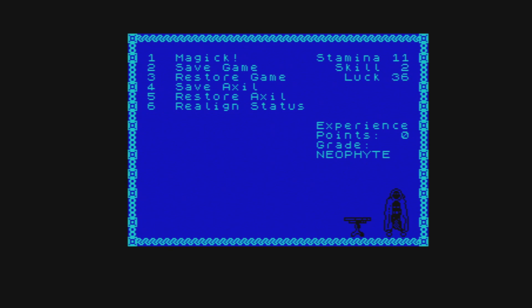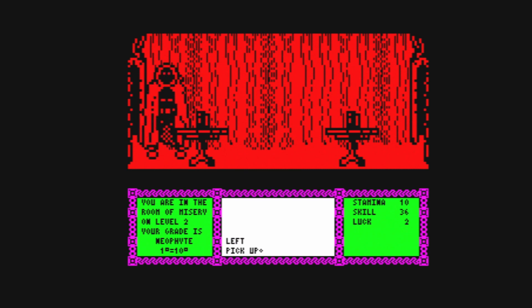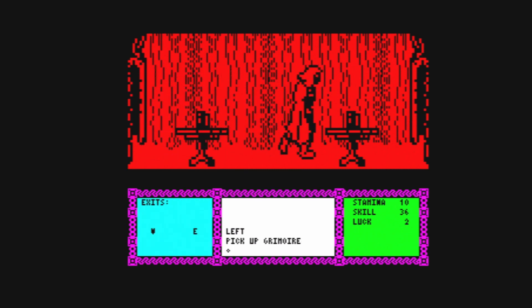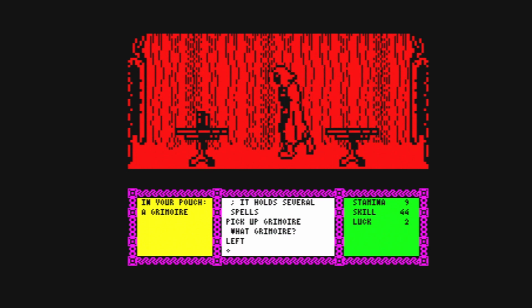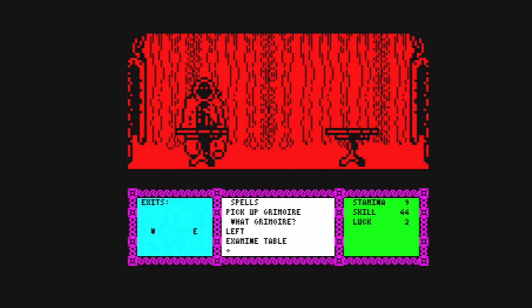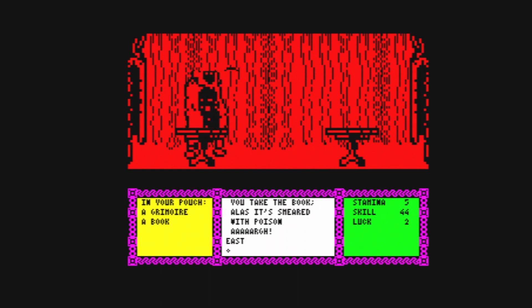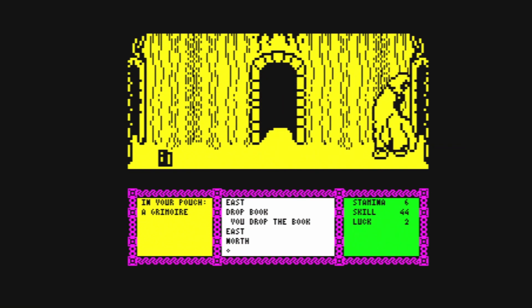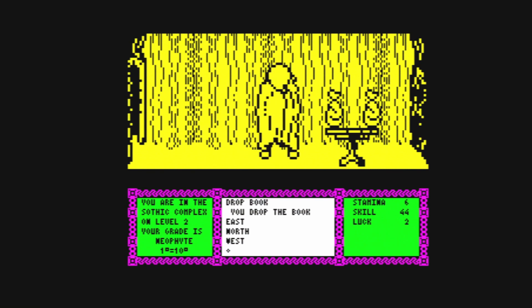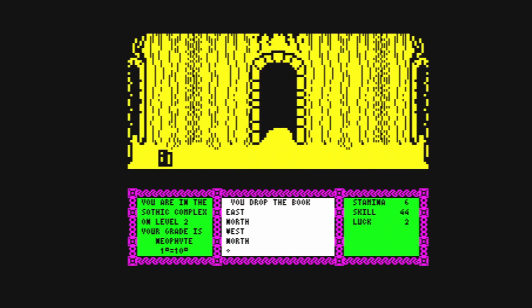Let's realign our axes — we'll have some skill this time. Let's go to the left table. Pick up grimoire. Let's pick up the other one. Let's go to the left. Examine table. It holds a book. Pick up book — it's laced with poison! Drop book. There we go. I'm going to go east and north. Go west. Can't go north that way, but you can go north. You can sort of do commands even before he's finished walking, which is quite cool on the Spectrum. Oh, a key — I'll have that key.